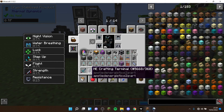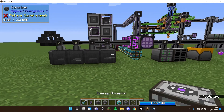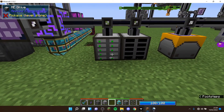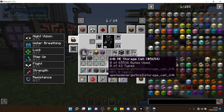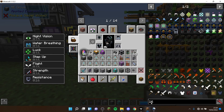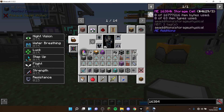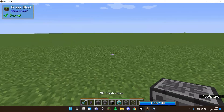For any ME system, you're going to need one ME controller, and also at least one terminal — I'd recommend an ME crafting terminal, as it has a crafting grid which is really nice. You're also going to need at least one ME drive, and I would recommend 10 64k storage cells. These allow you to store items and are the best size available in Applied Energistics 2. Other mods like AE Additions add even larger storage cells, but they're extremely expensive to craft.